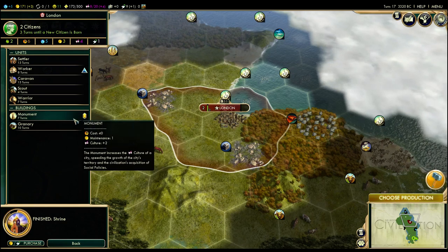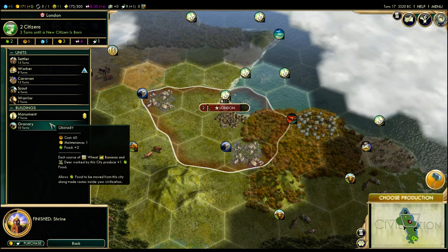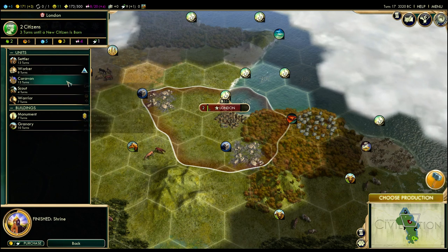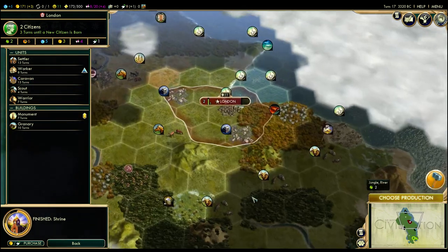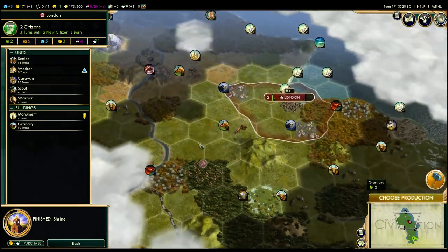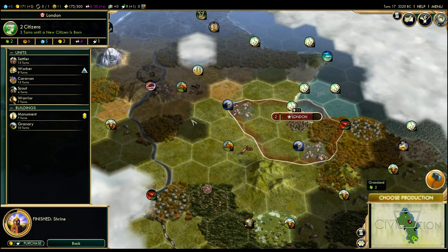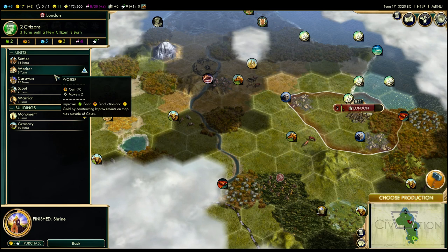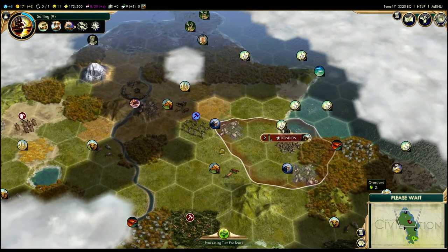Our shrine finished — what are we going to build next? Notice we still don't have our free monument; we need one more level of Tradition but we're going to get that soon. I'm not going to build the monument — I'll save myself seven turns there. A granary early on for more growth in London is not bad. We could finish our worker. Notice we can also build a caravan now — caravans let you set up trade routes that give you money and science when trading with other nations or city-states, or internal trade routes that send production or food to a new city. I'm not going to rush to a caravan — I'm going to go right to a granary to get London growing faster.